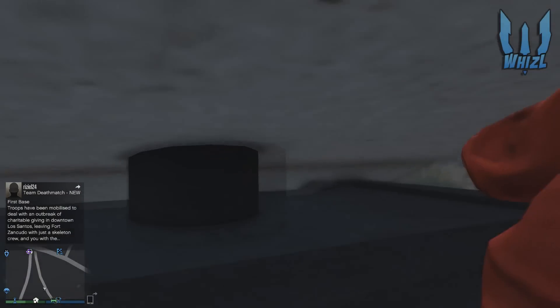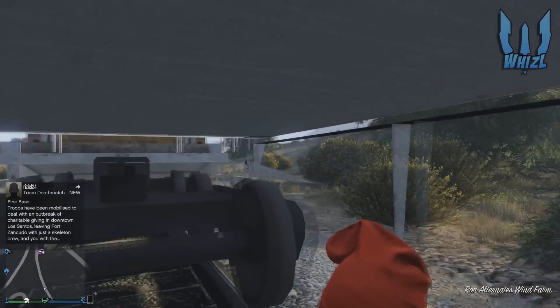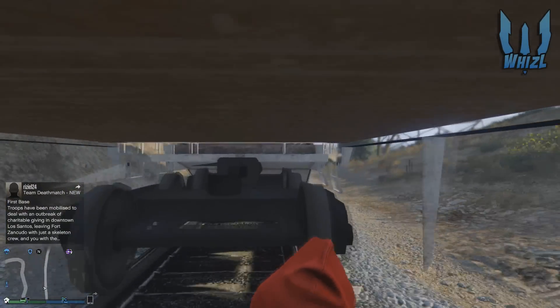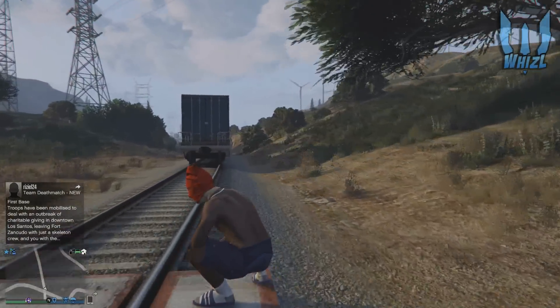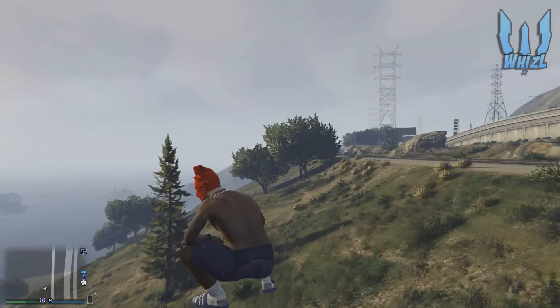Once you're there, get on the train — it doesn't matter which wagon — just get into cover in an open wagon. Once you are in cover, enable and disable passive mode. When the counter hits zero, you will glitch through the train and slide behind it. Now here comes the part with the hills: when you are sliding and go up a hill or mountain, you will fly, as you can see here. It's similar to the stairway to heaven trigger glitch.